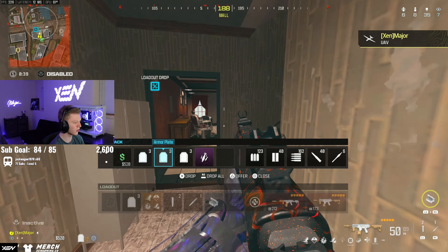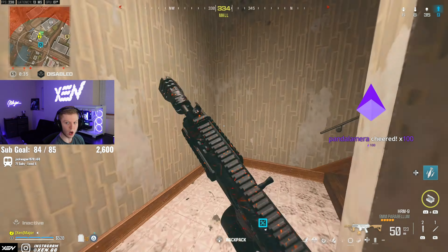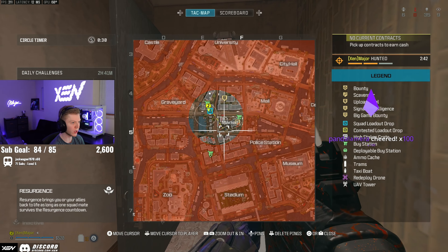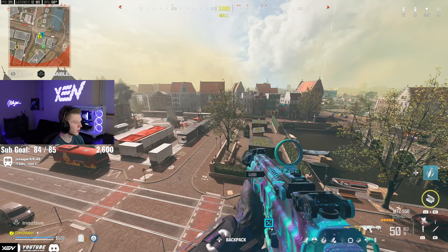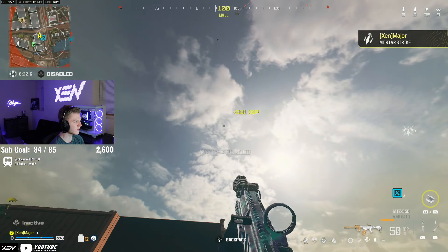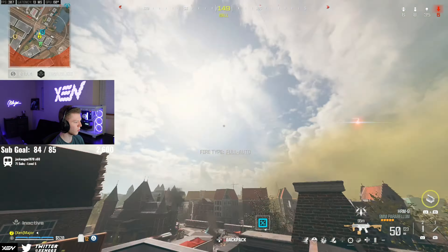I have a mortar strike. We can maybe get a 40 here. UAVs — we got eight left. Looks like basically the whole lobby is over here now. Looks like there's a straggler at market, but I'm going to go ahead and mark that. This guy's flying above — I don't know if he's trying to float or what.